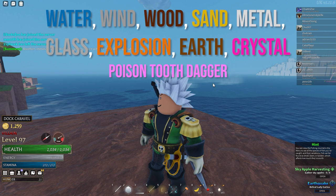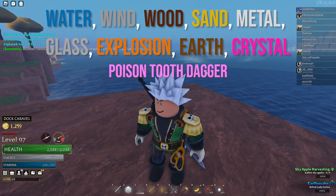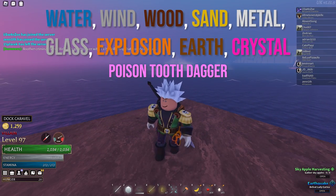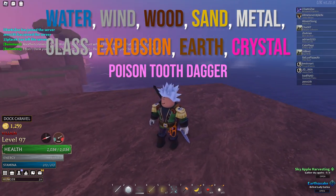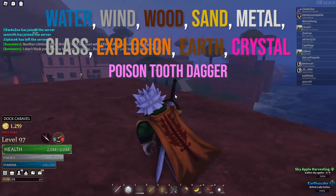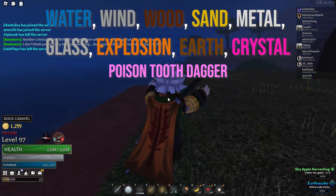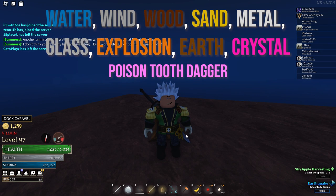Now we have water, wind, wood, sand, metal, glass, explosion, earth, and crystal. These magics don't have too crazy of abilities — half have bleeds but the other half don't have much. For example, water, wind, and sand have the soaked effect, but there's nothing in the game that really helps soaked, like there's no lightning weapon. So for all of these I picked the Poison Tooth Dagger — it's one of the best weapons in the game, inflicts poison DOT, is extremely fast, and helps activate bleed damage quickly since you need to deal over 5% of their HP to trigger bleed. A fast weapon gets that 5% off really fast.